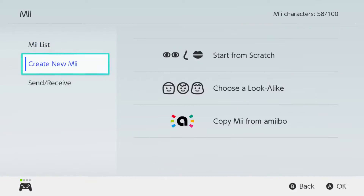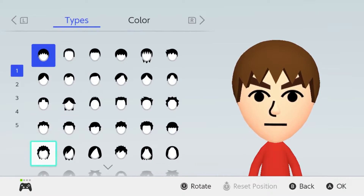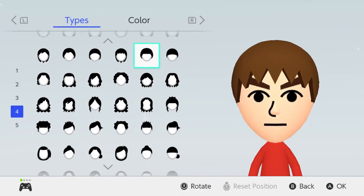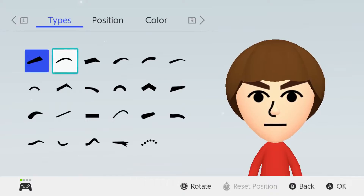So now for the second Mii we're going to be making Will Byers. I'm going to start from scratch, male, and again the face shape can stay the same. Now we're going to do the hairstyle — we're actually going to end up using the same exact hairstyle that we just used for Mike, except now it's going to stay brown.